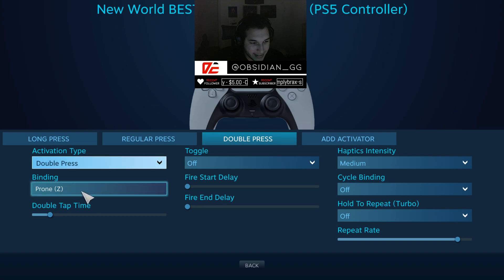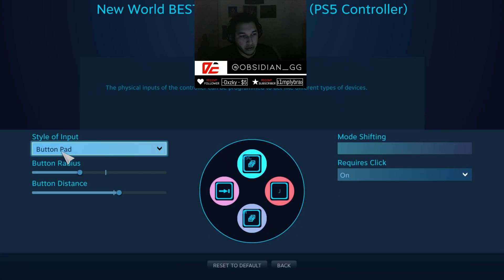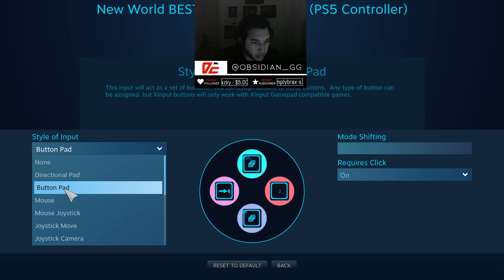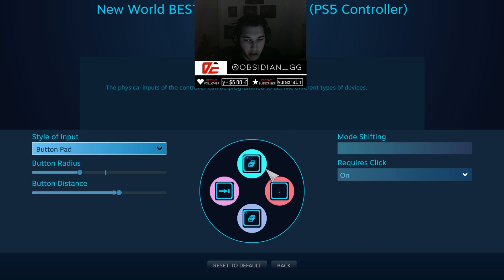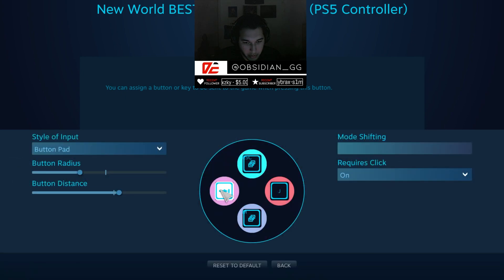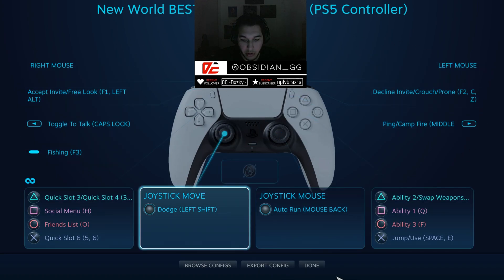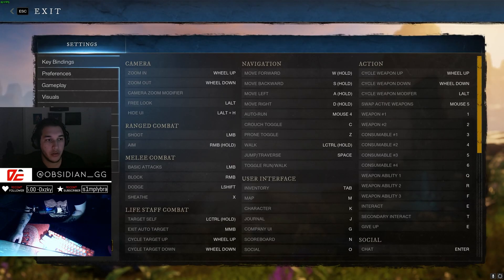Double press right bumper is Z for prune. For the touchpad, make sure you set the style of input to button pad. Top is set to Escape/menu, right is J for journal, bottom is M for map, and left is Tab for inventory. That's how you set up the perfect controller scheme for PS5 controllers on New World.